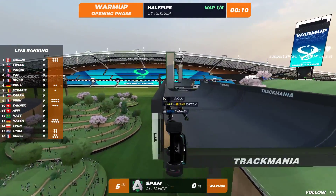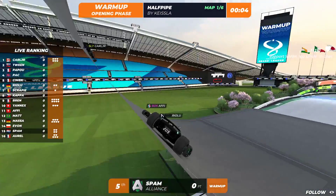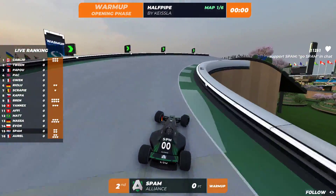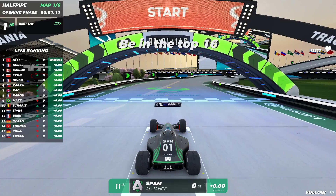In the identity section you want to jump as low as possible, as little airtime as possible. That way you have a high amount of speed and a low amount of time wasted up in the air. Spam actually ends up being number one out of the warm-up.